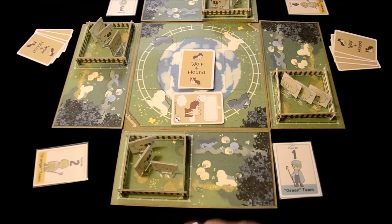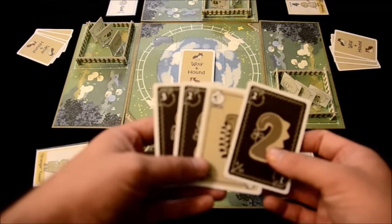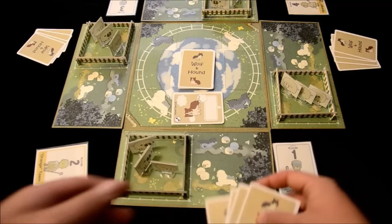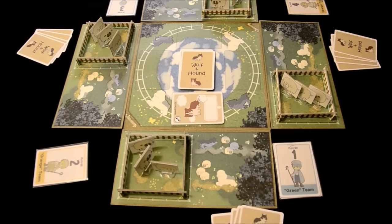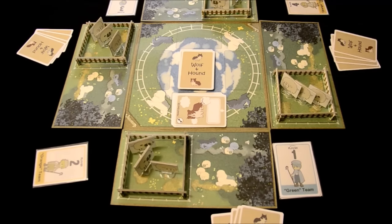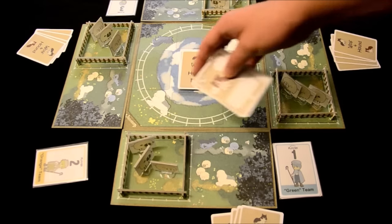Every player also gets a hand of four numbered cards. The numbered cards go from one to four and they come in white and black varieties. You shuffle up the rest of the cards, deal them out, and the remainder go on the center of the main player board. Finally, you have to set up the wolf and hound cards. There are different variant setups you can use. For the beginning game, you might just have a wolf and a hound card, but as you get into advanced gameplay, you're going to use a few extra ones.